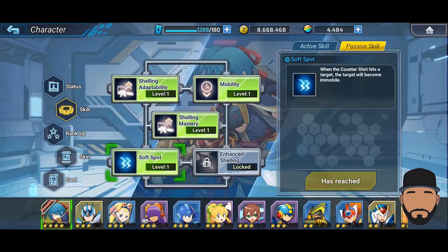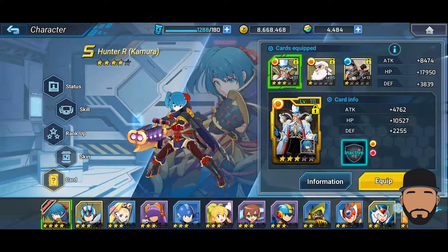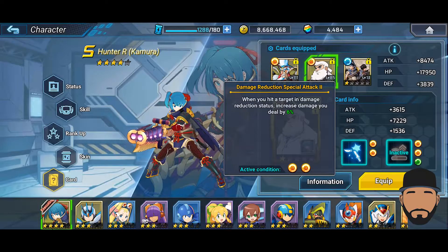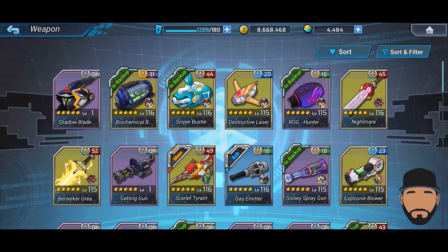When you guard and then shoot the projectile, the last thing left is the five-star unlock. Specifically the Wyvern, which I chose — it increases the damage rate by 50% and can be triggered immediately, so it sounds like a two-part one-two combo. For cards, I have the second slot active: when you hit a target in damage reduction status, increased damage you do by 6%, which applies to the anchor guard. The other card slot is for the machine gun.